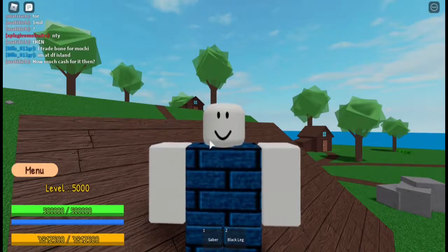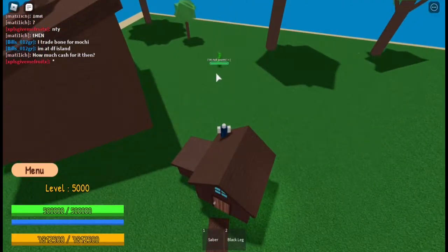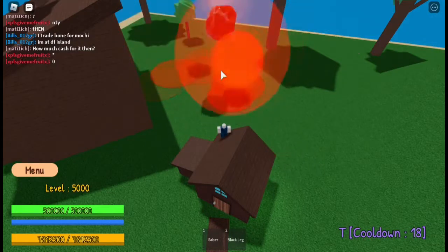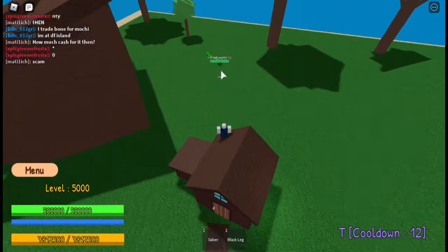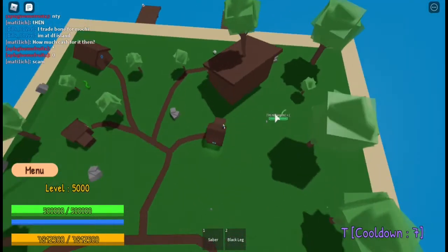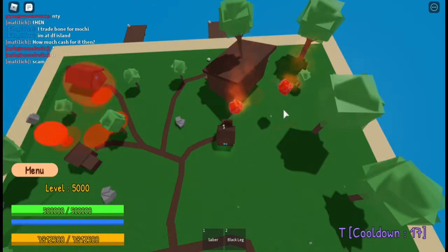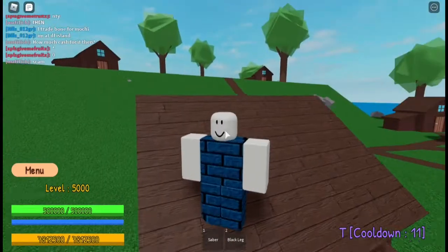Now moving to the Magma Meteor, which is the T moveset. Go far away from your target, put your mouse where you want it, click T, and boom — it will start firing meteor strikes against your enemy. You can also move the meteor while it's active, which is pretty nice.